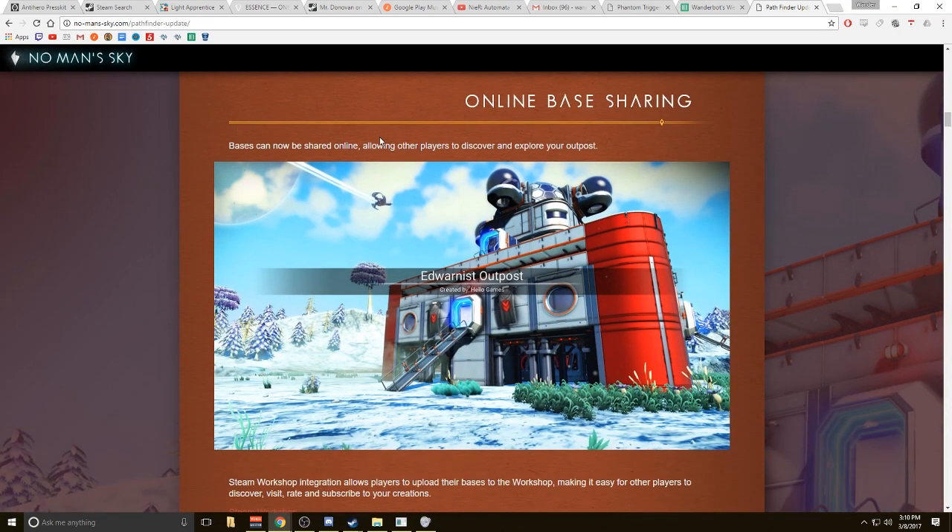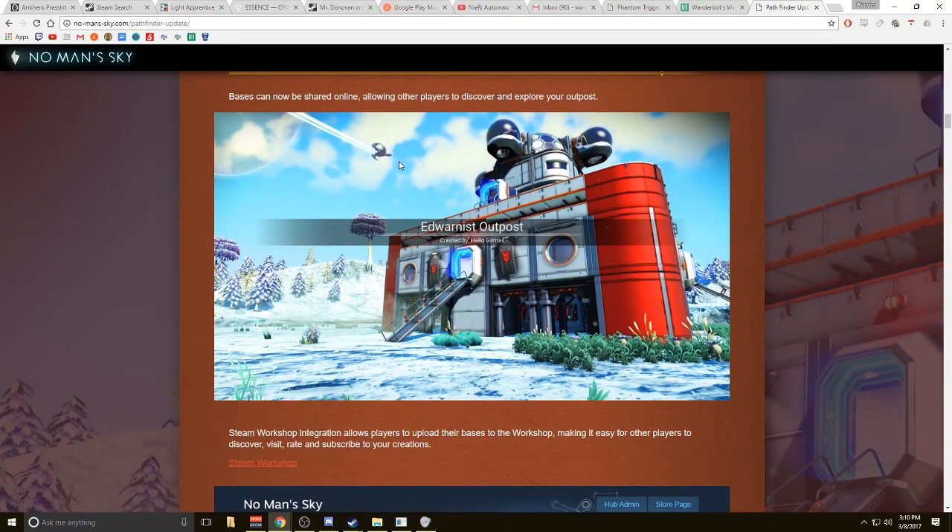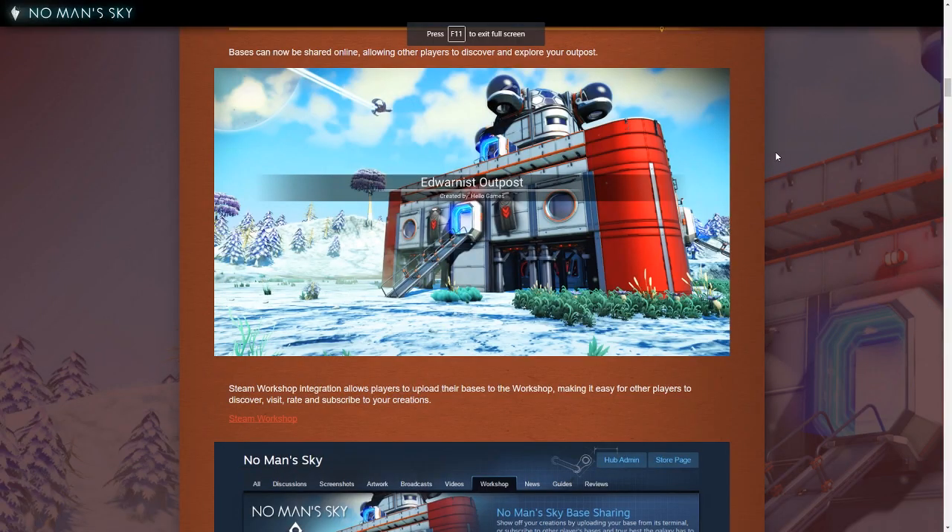Online base sharing — bases can now be shared online, allowing players to discover and explore your outpost. So that means if you guys can find where I am, you can wander around my building. You're not going to be able to see me, but you're going to be able to see my building. The question is will you be able to see my spaceship, and will I be able to build stuff in front of you and have you watch?